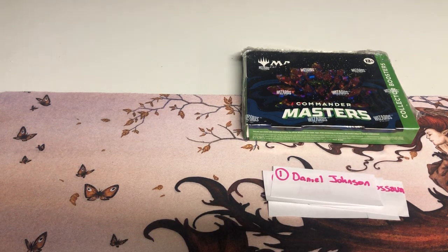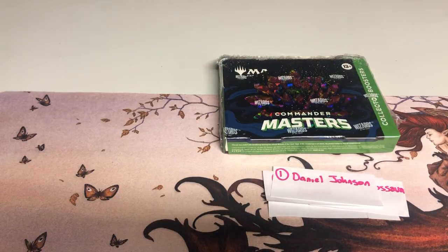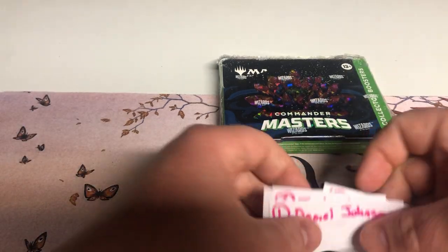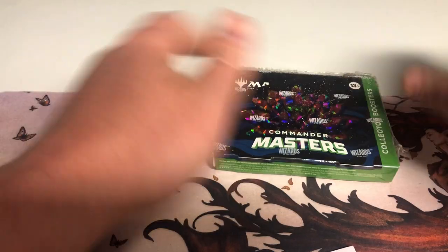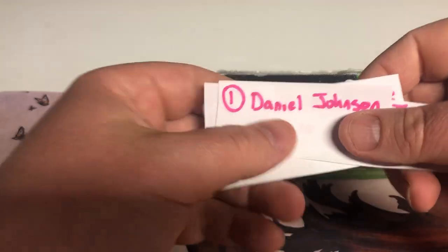What's up everybody, MTG Unveiled here with a Commander Masters collector booster box break for the group. Thank you so much to everyone — I truly love and appreciate each and every one of you for being here and keeping the love of Commander going strong. Hoping to pull some textured foil goodness, maybe a Jeweled Lotus for somebody. I've randomized pack orders, so I'm going to open the sealed box and shuffle around the packs a bit. First pack is going to Daniel Johnson.